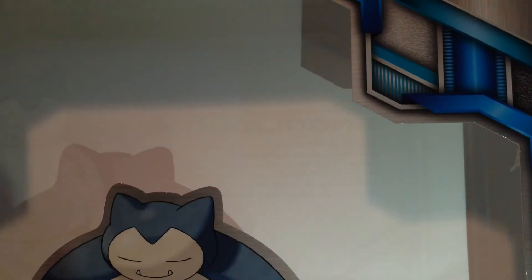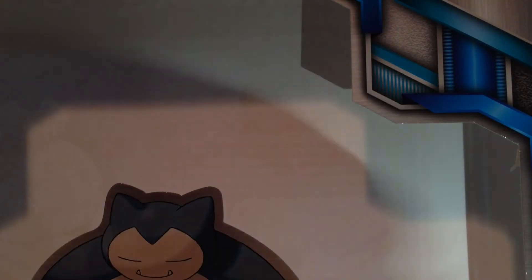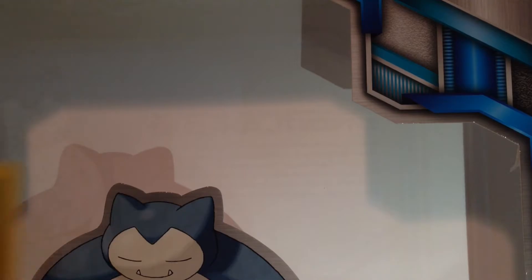Brock's Grit. Leaf Energy. Rattata. Vulpix. Octopus. Magikarp. Reverse Hollow Leaf Energy — that's really good. And a Beedrill Regular Rare.